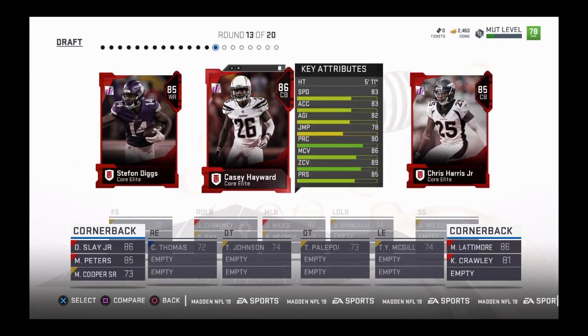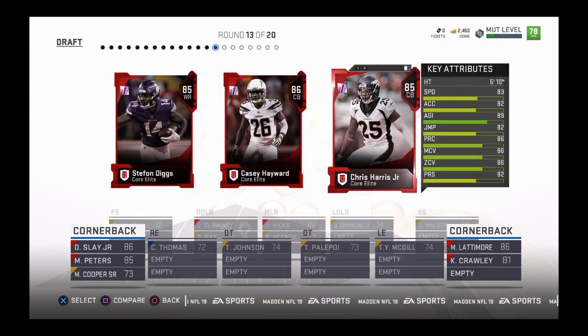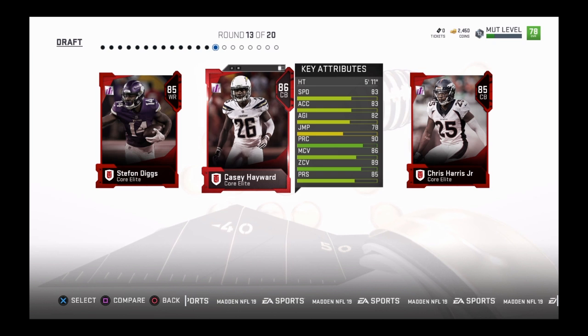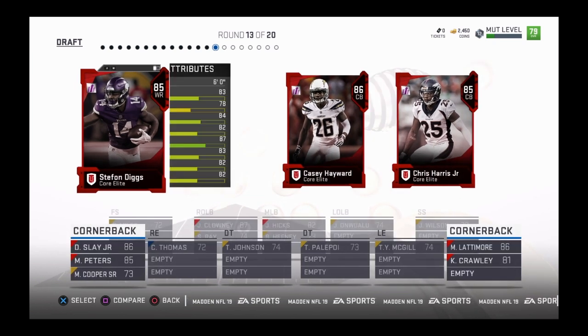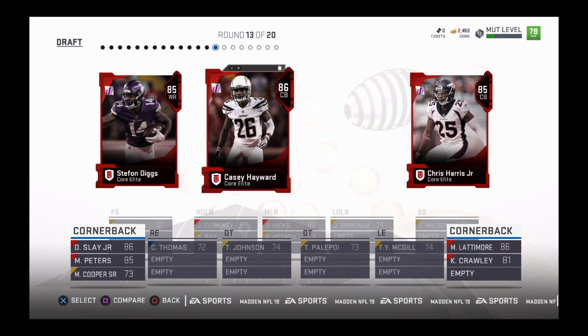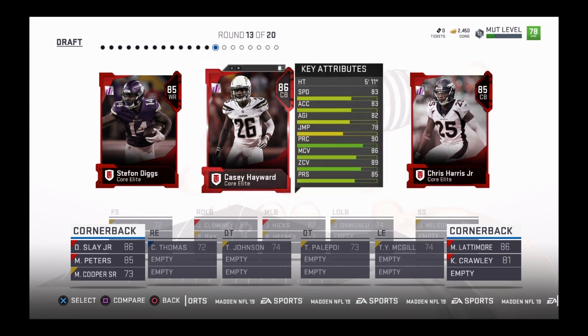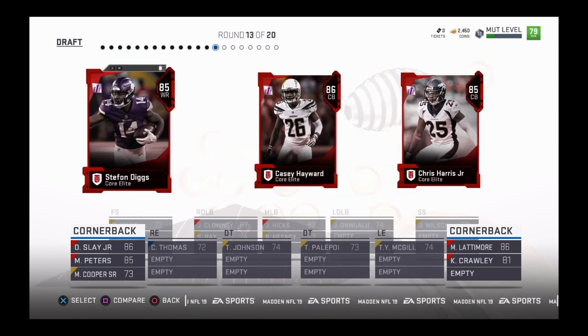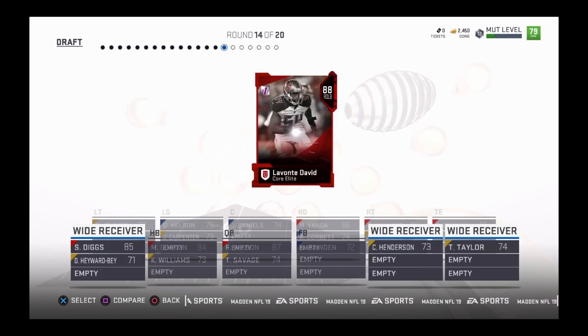In round 13, all of them have an 83 speed, so I guess I can just pick the one that I want. I already have four cornerbacks, two that I don't need - cornerbacks must be fast. I'll take the wide receiver because I don't really have any.